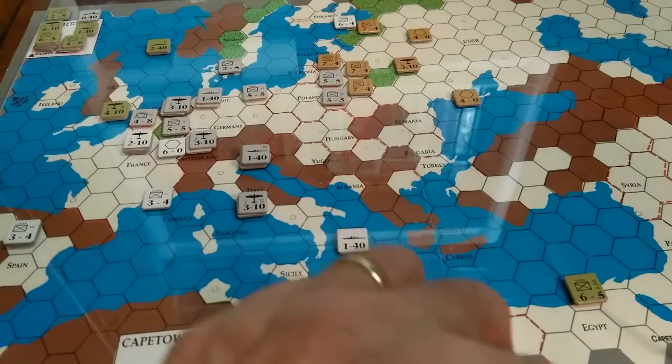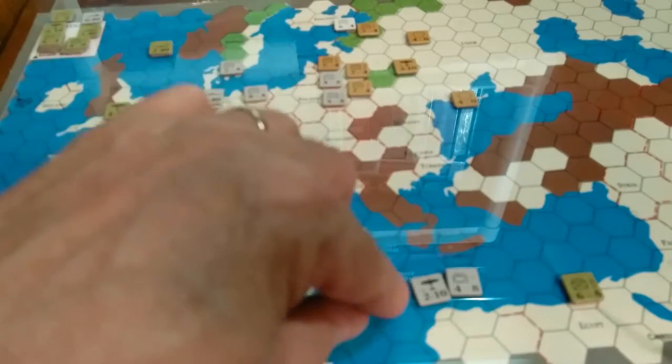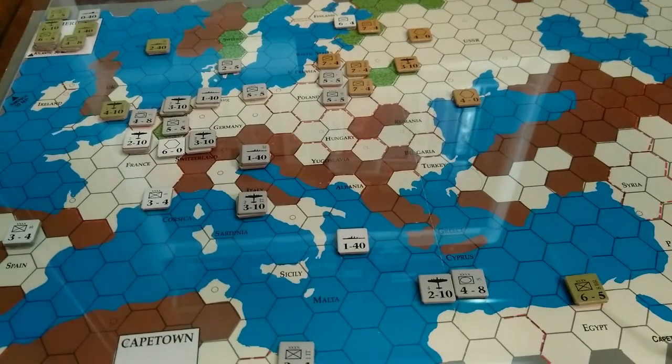The Axis player gets not only Italy as an ally, they also get a 2-10 air unit with a very long range of four hexes, and then again an armor army. So we'll have to decide what we want to eventually do with it. Anyway, that's the plans for the Axis and the potential Allied response.